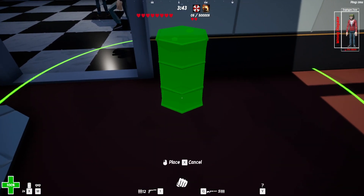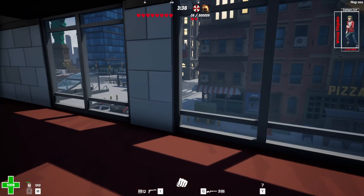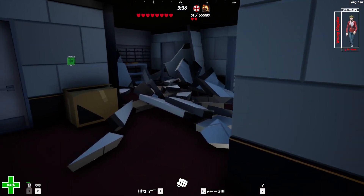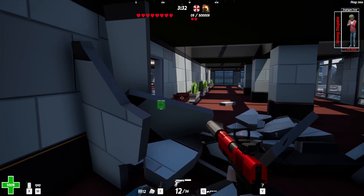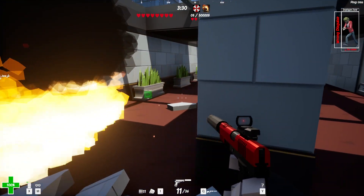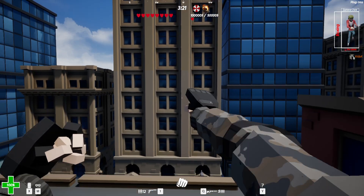You can do some really mean things with this class. You can set a whole bunch of barrels up along a wall, stand over here, and when one of the cops comes running by — kaboom! There's a fire and it's underneath you. As you can see, it will kill you very fast. Fire is no joke in this game.